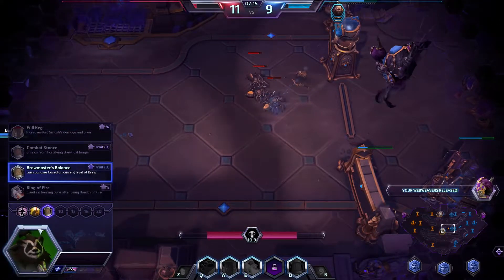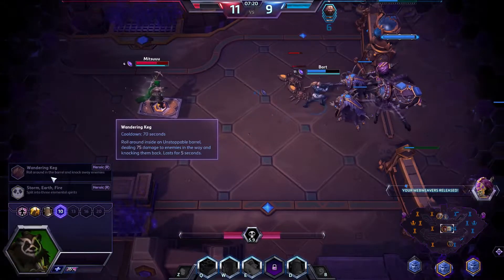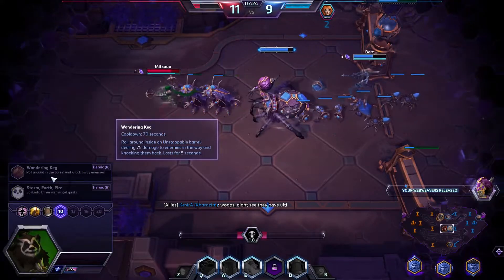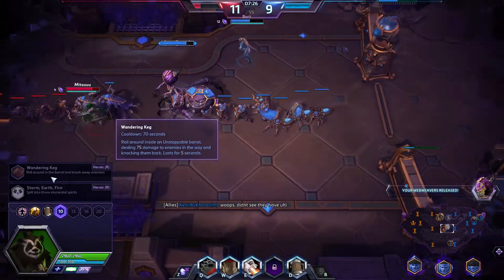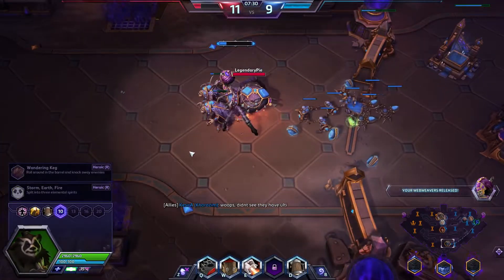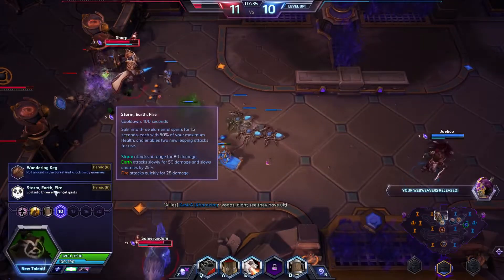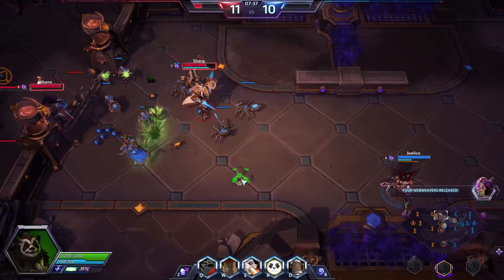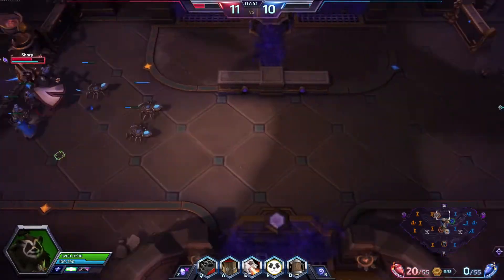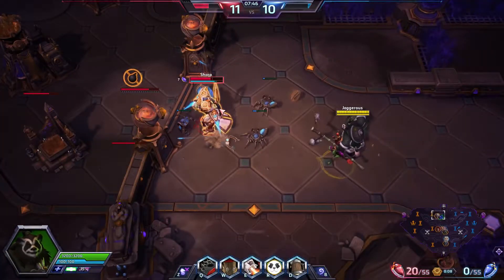It's not over yet. When we hit 10 we'll grab Storm, Earth and Fire — Wandering Keg — it got a cooldown reduction and I believe it's cheaper to use now. If you're on low health you split into three forms, and you can use it to run away or to aggress. It's a fairly cheeky talent and it makes Chen much harder to kill than you'd expect.